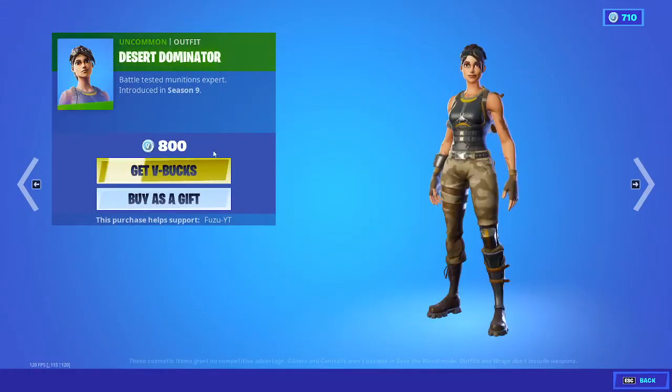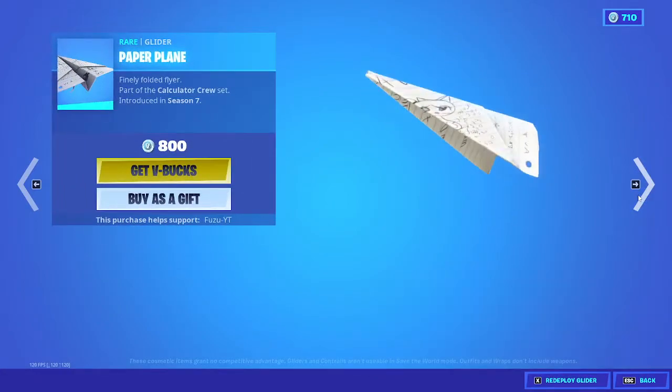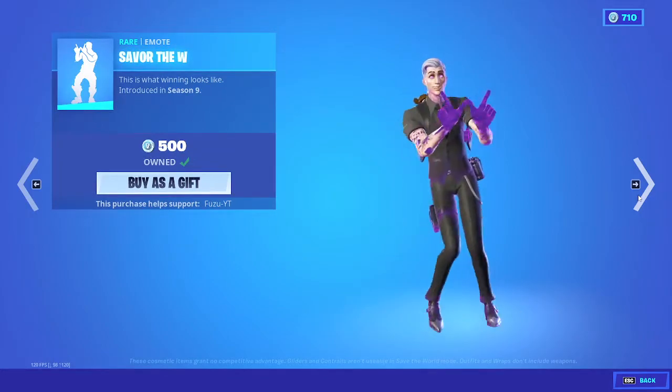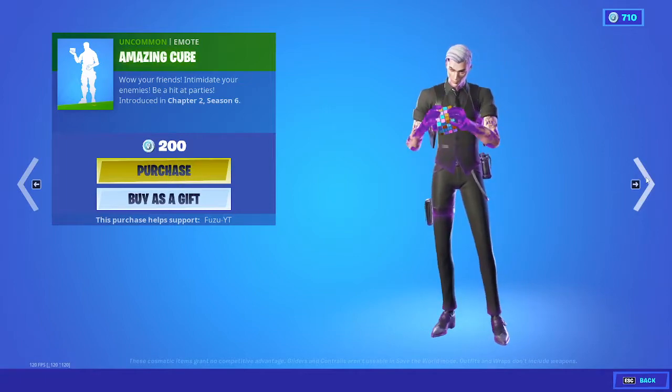Desert Dominator. Maven with back bling Techie. Pump Up the Jam is back. Paper Plane glider. Savor the W is back — great emote. Amazing Cube is back, just solving a Rubik's Cube.